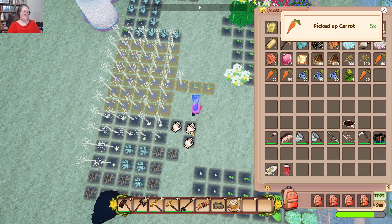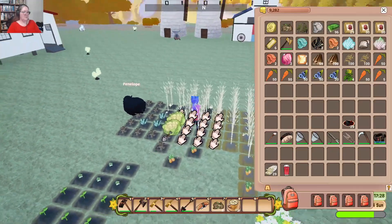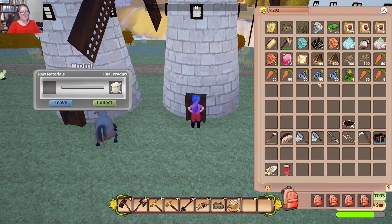How many windmills have I got? Two. I don't have any barley seeds right now, so we're going to get Zoe's bags of barley ready while we harvest — we can just get them going.